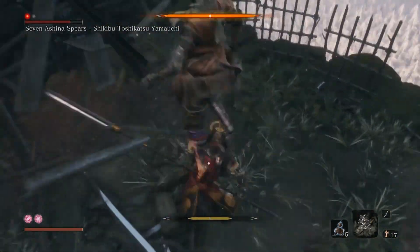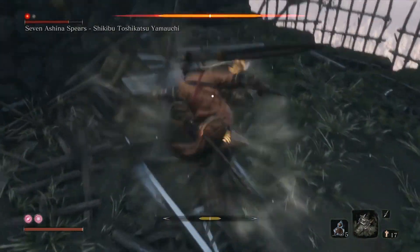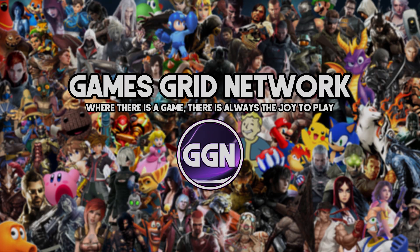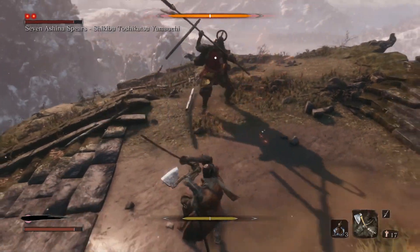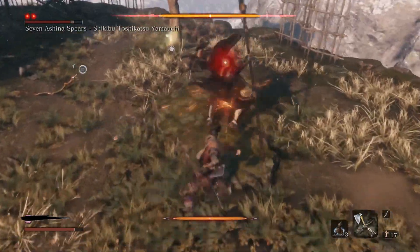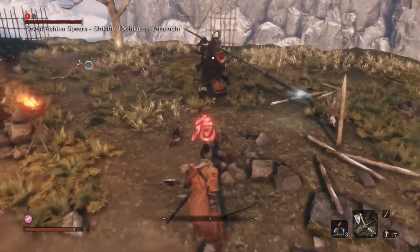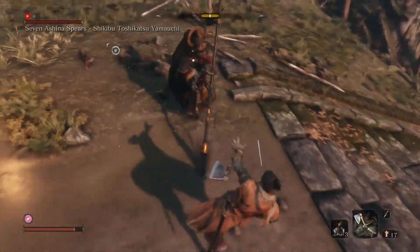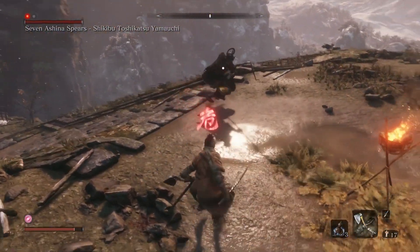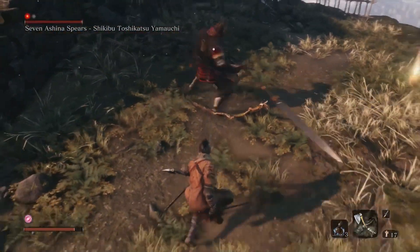Welcome to the Sekiro Shadows Die Twice mini boss guide where we will show you how you can beat the 7 Ashina Spears Shikibu Toshikatsu Yamaoshi in the Ashina Reservoir. We'll cover tips and tricks to defeat him and a brief showcase of his moveset. We'll also show you how to defeat all the enemies before the mini boss easily, and how to get a free health bar by doing a stealth death blow on the mini boss.